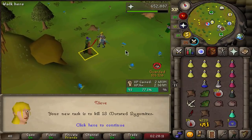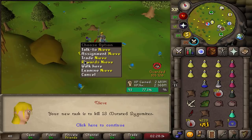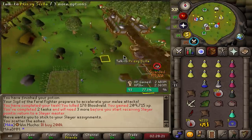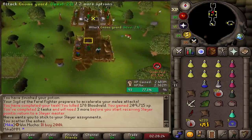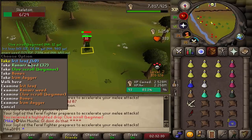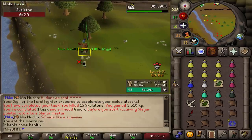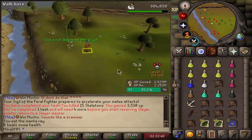We're 70 Slayer and we get mutated Zygomites. I don't have access to it because I don't have a Dramen staff. So we're cancelling this one — unfortunately I can't do them in Fossil Island or Lumbridge. Back to skipping. Supply drop: 40 Irit leaves and 32 Ranar Weeds. Imagine training farming when you can just get this as a drop. Very nice.